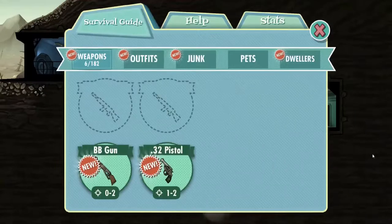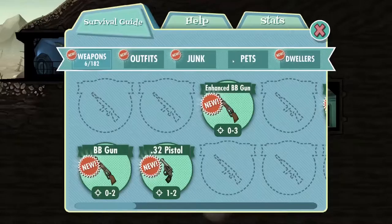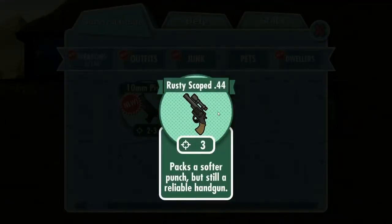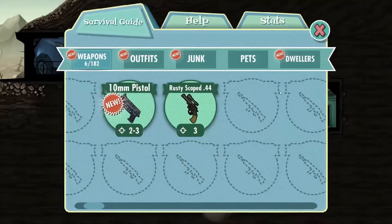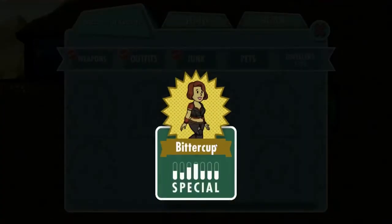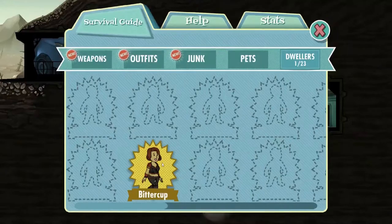We have a little survival guide here that tells us all about various things, with little bits of bio about characters. Let's find out about our new friend. No background detail — I was hoping there'd be a little background detail there. Never mind.